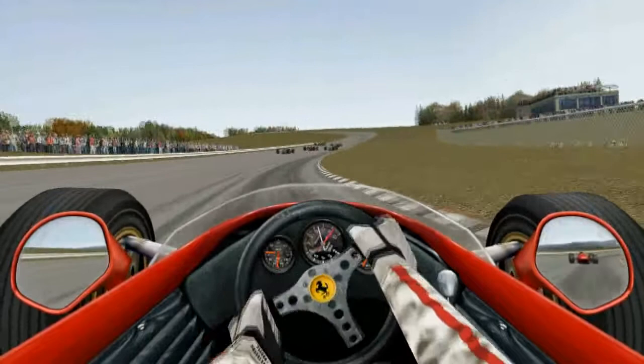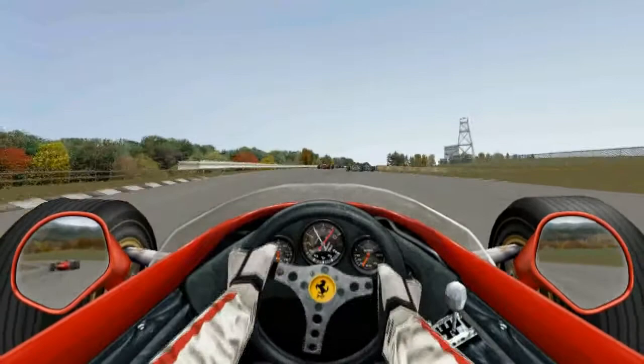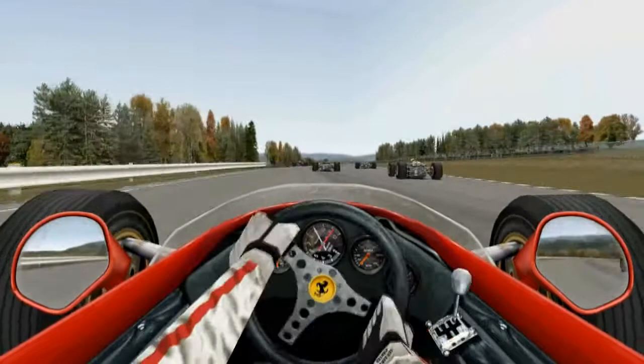That Ferrari in the mirror is wobbling there. Now you see those cars — they might seem like they're pulling away but don't worry, it's the first lap. They're all bunched up together and within a couple of seconds you'll have got right back up, as you can see here.